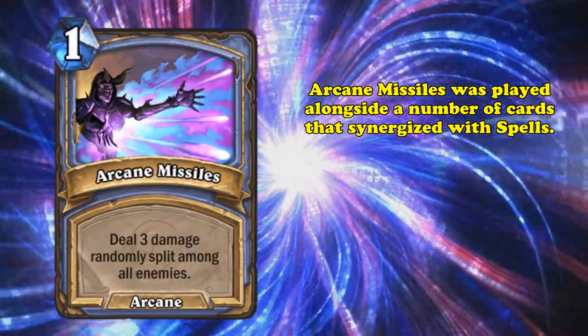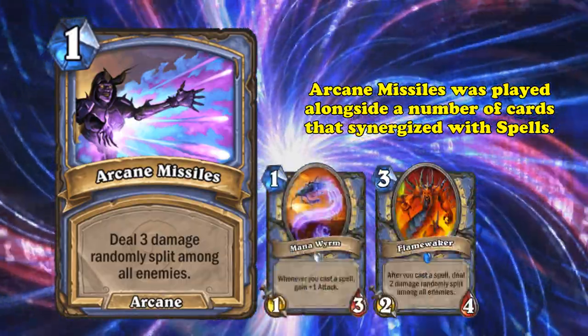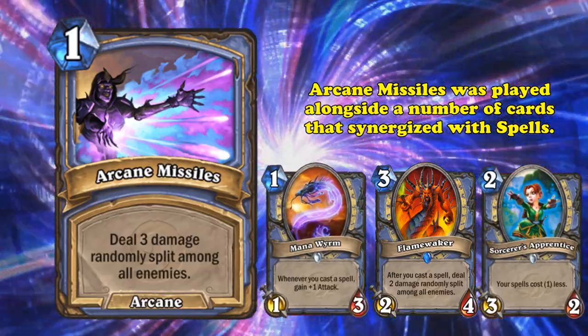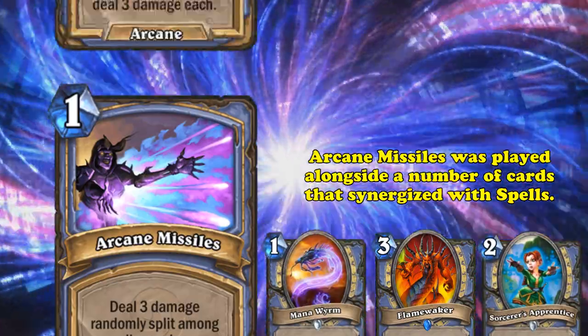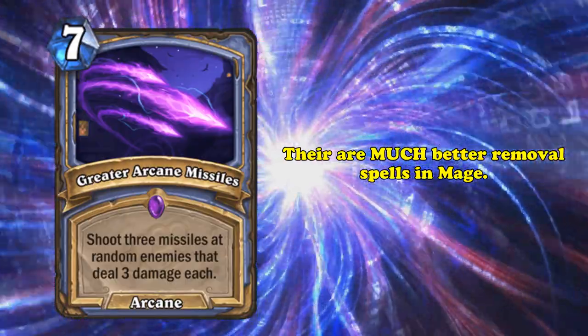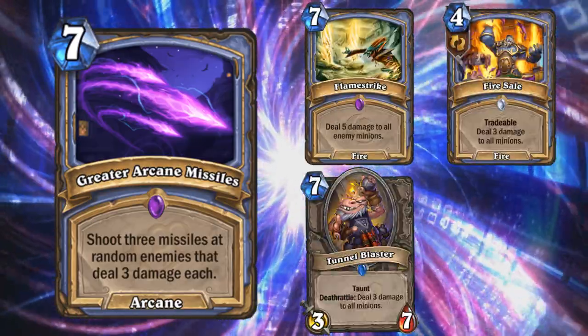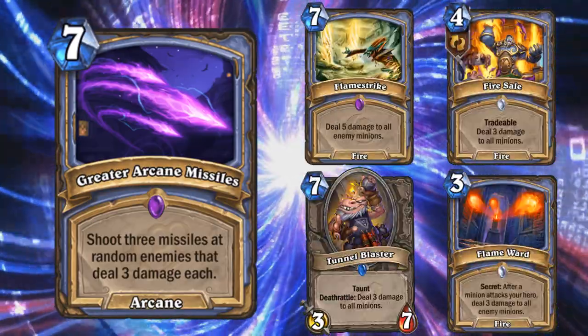The only reason Arcane Missiles was played was because it was a decent, efficient 1 mana spell, which could be used with Mana Wyrm, Flamewaker, and Sorceress Apprentice to quickly burst down an overwhelming opponent. If you really wanted a removal spell which could deal 3 damage and clear the board, there are tons of better options out there. In Mage alone, you could use Flamestrike, Fire Cell, Tunnel Blaster, and Flame Ward, all of which do a much better job as removal.